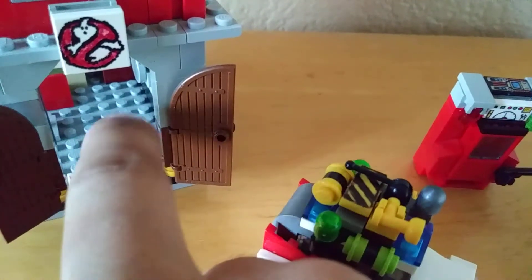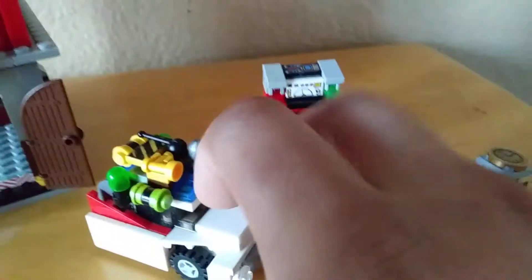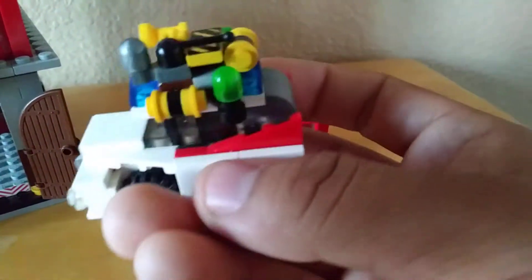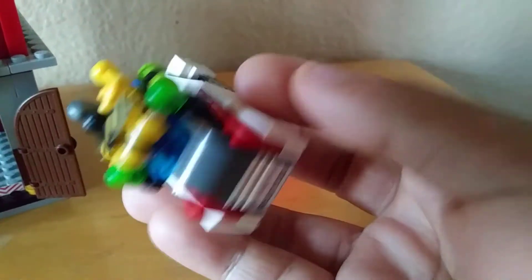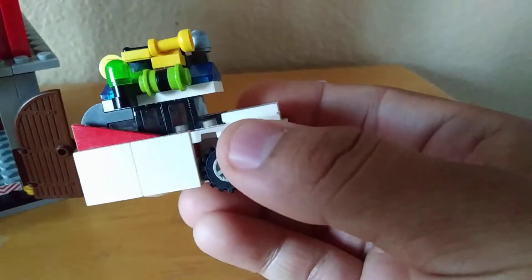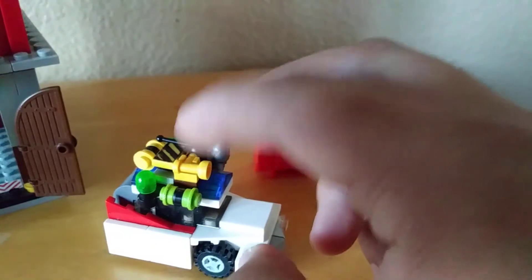Also put the warning labels — you know, for when people come into the firehouse, to make sure they watch out for the car. This is my Ecto-1 — a new one I made from Lego Dimensions. This one's just a different Ecto-1 I built — this one's my own ideas.